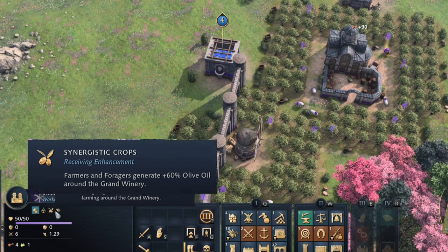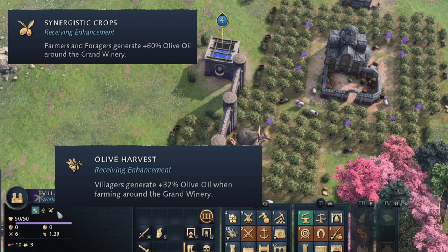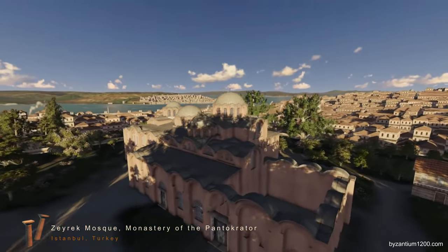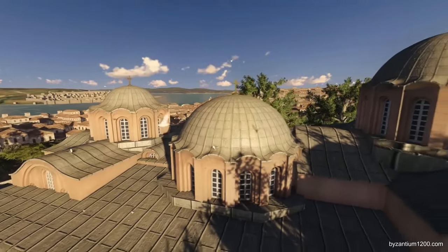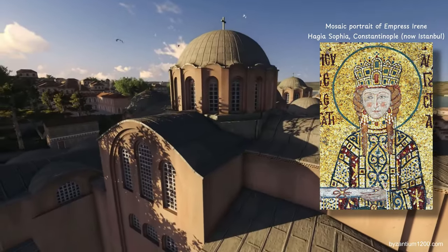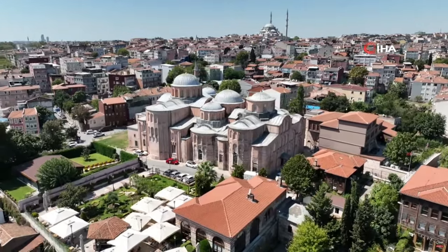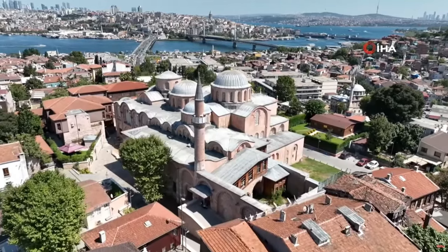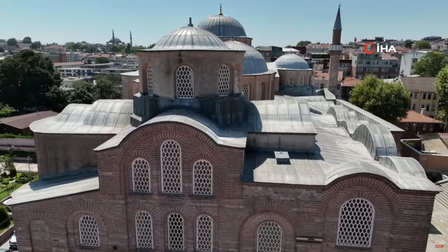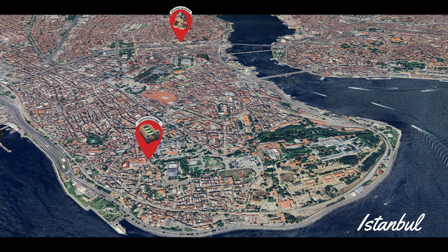This landmark grants villagers within its radius a 60% bonus to olive oil gathering from berry bushes and olive groves — the farm replacement, by the way. It is most probably based on the Zeyrek Mosque, also known as the Monastery of the Pantocrator, made up of two former Byzantine churches and a chapel joined together. Built by Byzantine Empress Irene of Hungary between 1118 and 1124, dedicated to Christ Pantocrator — Christ the Omnipotent — the complex consisted of a church, library, and hospital. It represents the best example of middle Byzantine architecture in Constantinople and is the second largest Byzantine religious structure still standing in Istanbul, surpassed only by Hagia Sophia.